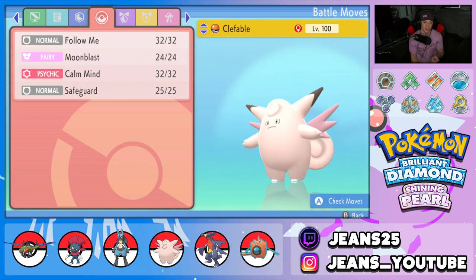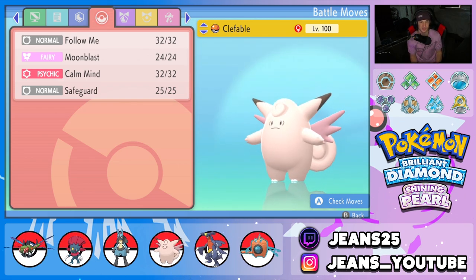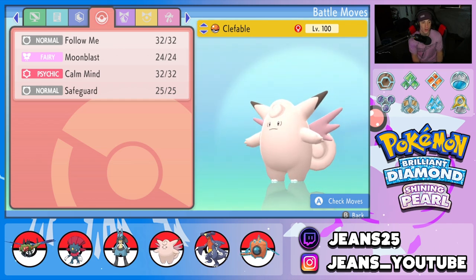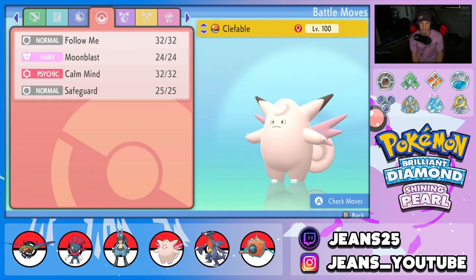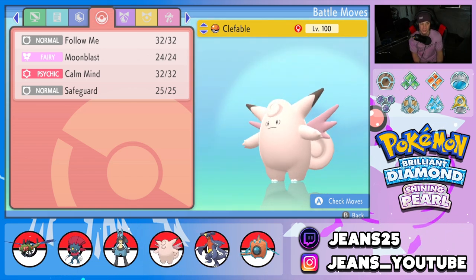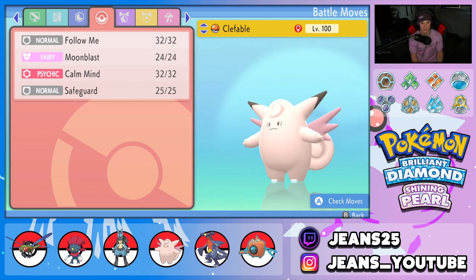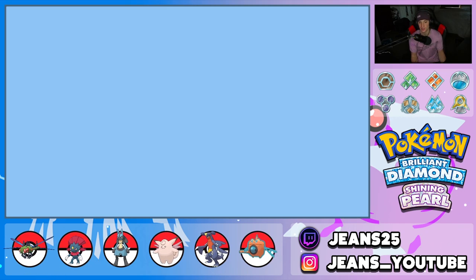Final Pokemon is our support Clefable. I feel like it gets overshadowed by Togekiss since Togekiss is so OP — it hits hard and can use Follow Me. But I really like Clefable: it's got Follow Me as well, Moonblast for STAB, Calm Mind to set up special defense and attack boosts, and last but not least Safeguard to protect us from all status conditions. So if we're going up against a sleep team, we just set up Safeguard and get rolling.